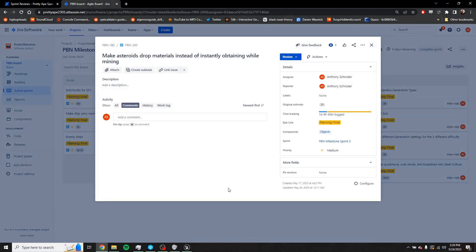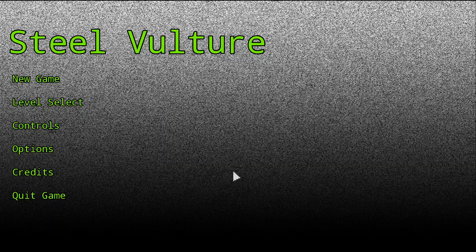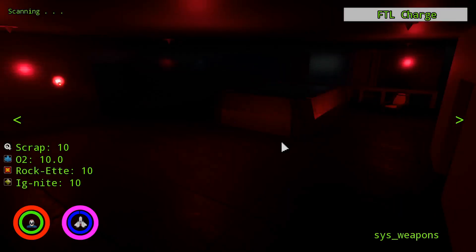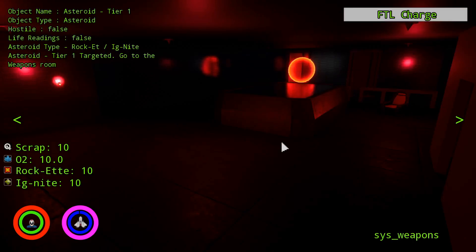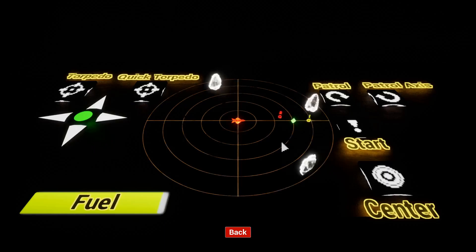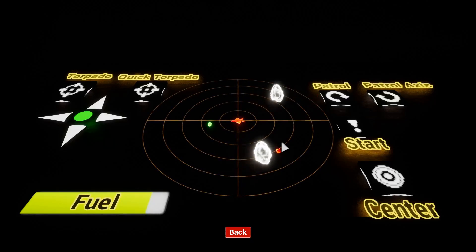Next was the thing I spent the most time on this sprint: make asteroids drop materials instead of instantly obtaining them while mining. In prior versions, if you successfully mined an asteroid you would instantly gain its materials. Now, the materials kind of shoot away from where the asteroid was to reinforce that you just exploded it, and you fly over them to pick them up.